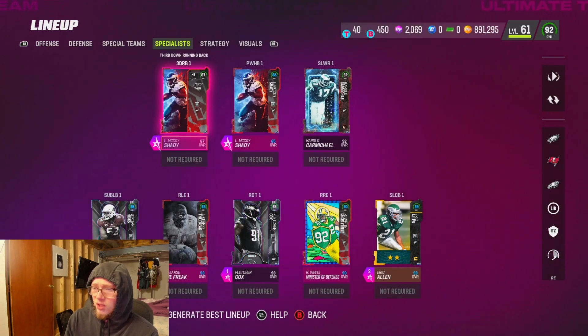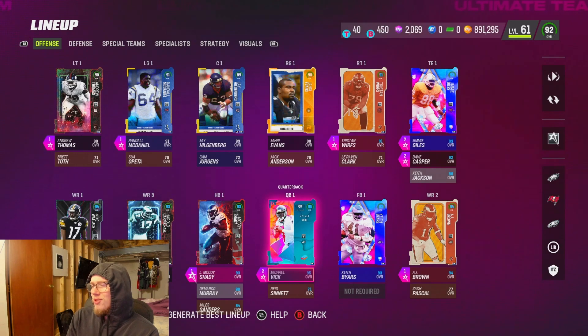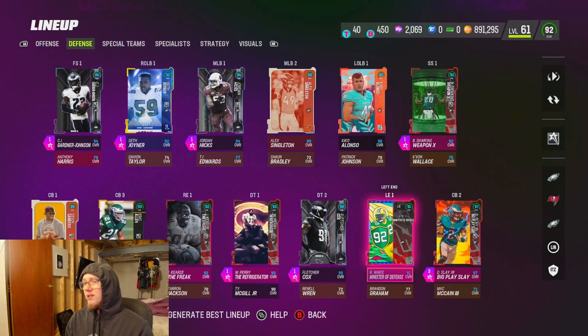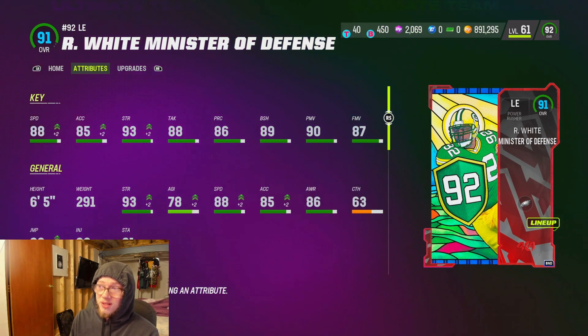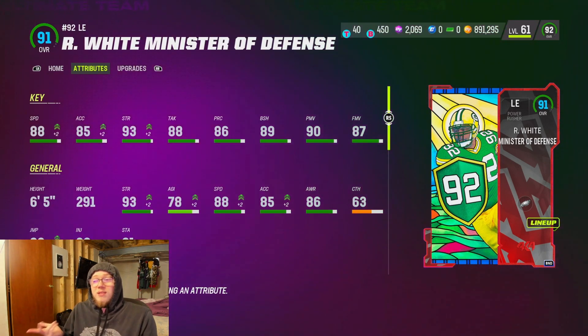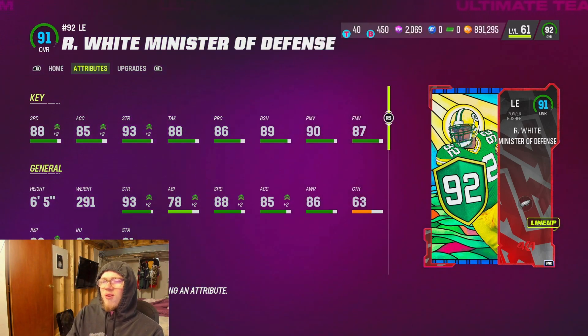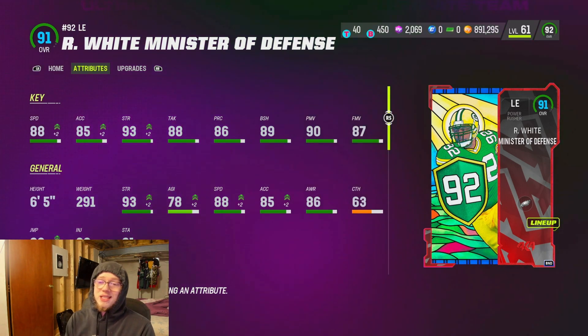That's pretty much the only change — got the gold strat cards, picked up Slay for free, picked up the guard. Tomorrow I'm getting Reggie White and Jason Kelce. We'll probably play a ton tonight and get back up to one million coins. The Eagles team is looking pretty disgusting right now. We can look at Reggie White's old card stats and see how much better his new card is — his new card with the theme team will be 91 speed, so he definitely needed a new card. If you want to see Darius Slay live, drop a follow on Twitch — link in the description. Like, comment, subscribe, and your boy is out.